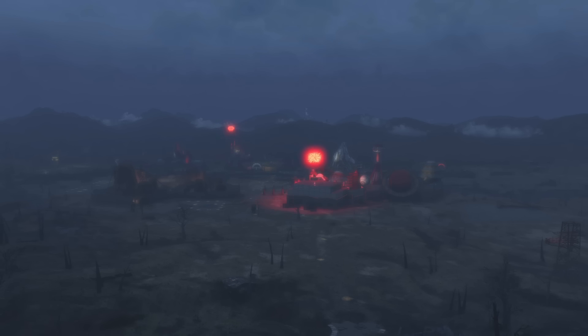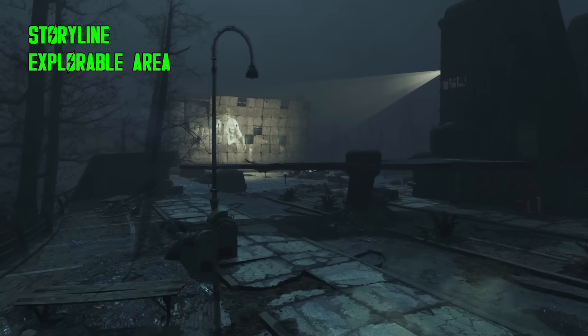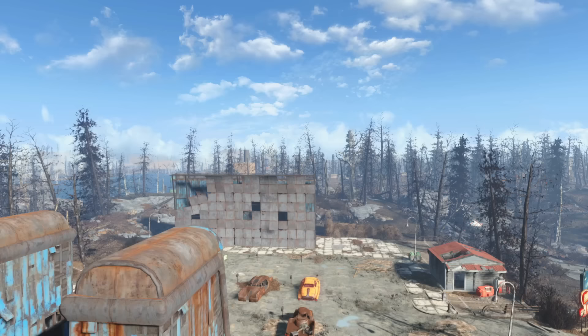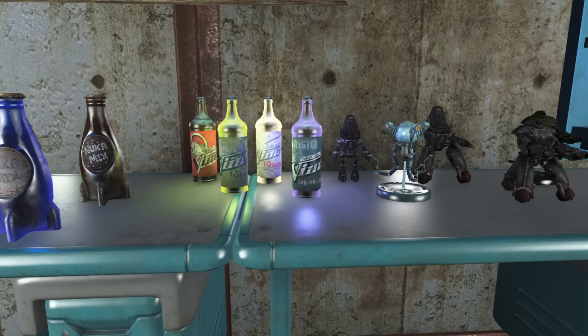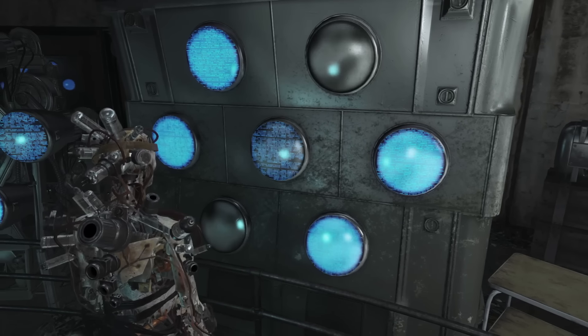Just like with our Nuka World video, we'll be using the Grey's Is It Good Score to rate this DLC. We'll look at four key categories: storyline, explorable area, new object usefulness, and expansion to gameplay mechanics. I'll rank each of these on a scale of 1 to 5 for a total possible score of 20. So hollow out your Mirelurk carapace and brew up some Vim Captain's Blend because I'm Grey, you're watching Grey Gaming, and today we're putting Far Harbor to the test.